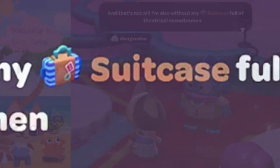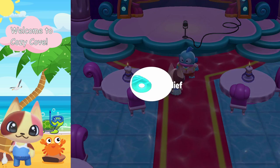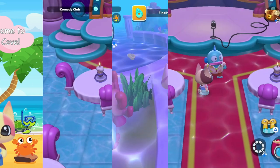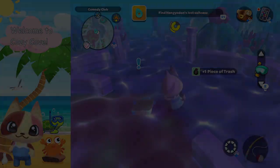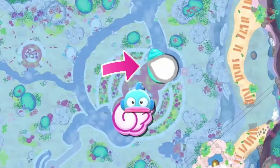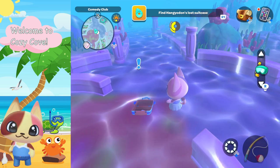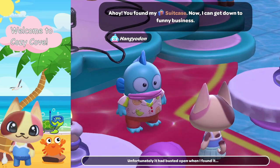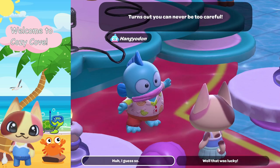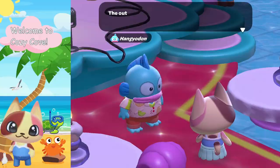Let's begin the quest by talking to Hangry Odin. In the initial conversation, he lets you know that he has lost his suitcase and we need to find it for him. Let's go find that suitcase — it's just right behind the Comic Relief, and here it is on the map. Let's grab it and bring it back to Hangry Odin. He says all of his stuff was intact except he's missing some of his clothes — he needs his mermaid outfit.